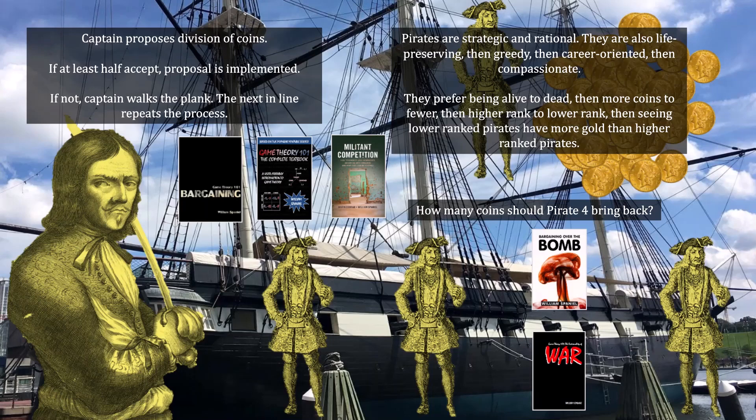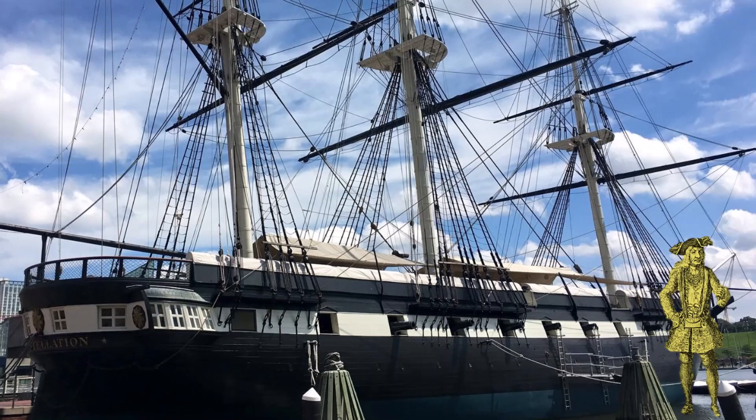Your hint for today is to apply backward induction, which is a subject covered in Chapter 2 of Game Theory 101: The Complete Textbook. Applying backward induction means thinking about what will happen at the end of this interaction, and using that information to inform what will happen in previous steps.